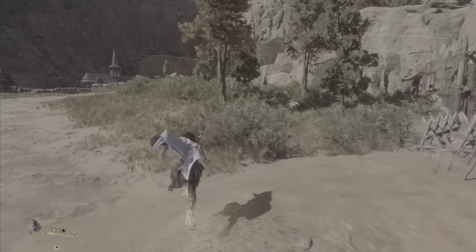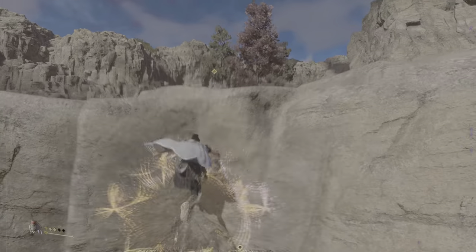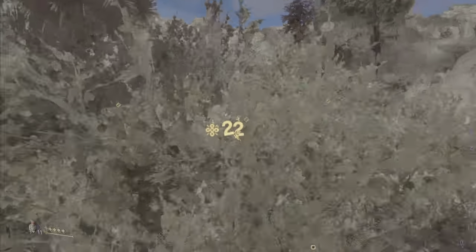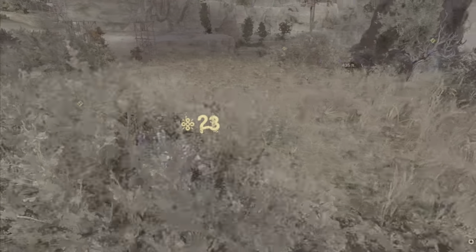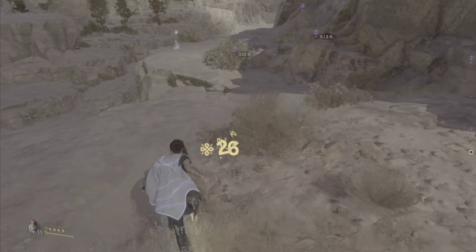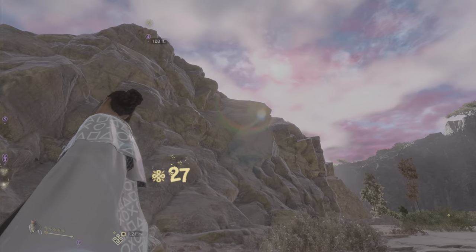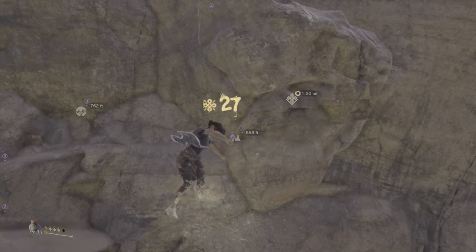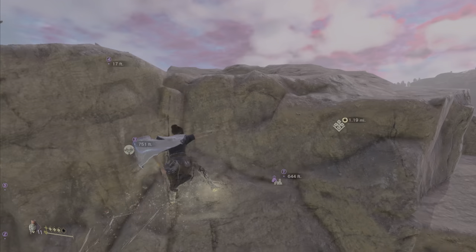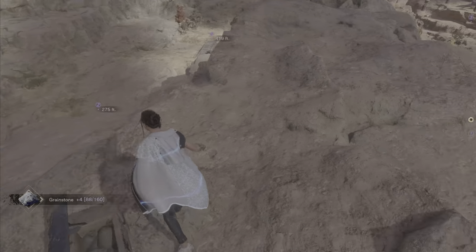Chest four is up there — let's make a break for it, and yes, that was pun intended. Look at all this mana. I'm going to go get chest two and four really quickly since it's not really difficult to get up here. There we go — four is done.